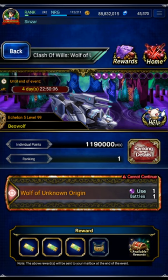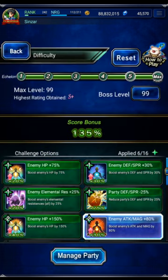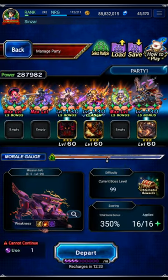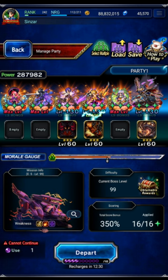Hey guys, so on day one of Beowulf I showed you a rank one clear using an EX2 Dwayne and some other units. In that video I mentioned that if your Dwayne happened to be EX3, you could just alter the turn order and it would still work fine. A bunch of you requested I demonstrate that, so now that my Dwayne is EX3, we're going to rerun the original day one clear with the updated turn chart and actions.